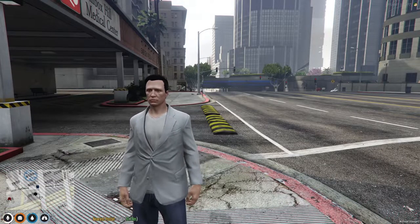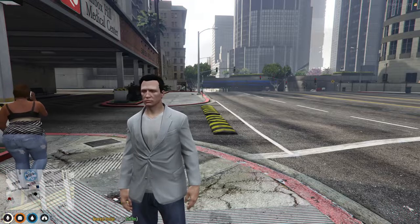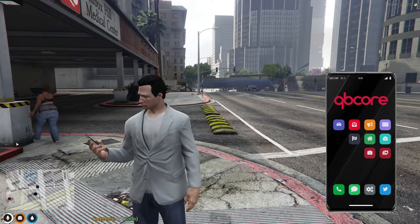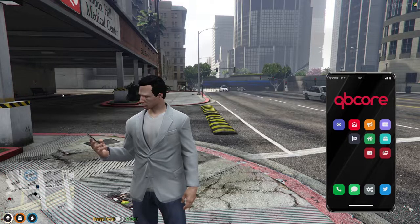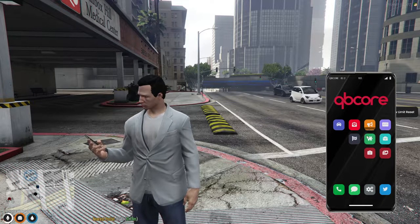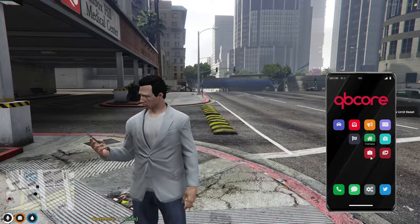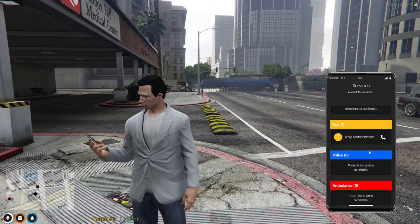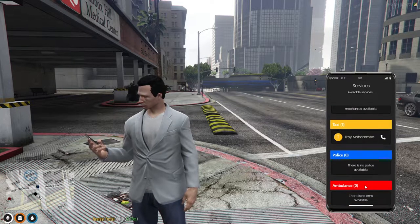Now let's go over your cell phone. When you first get in the server, you start with a phone. Don't die or lose this and everything else on you. Press M to access your phone. You can check your vehicles, mail, maybe make an advertisement, your bank status, houses, services — which is the police, the EMS, the taxis, etc. — your camera, or Twitter, and obviously make calls or texts if you know someone's number.